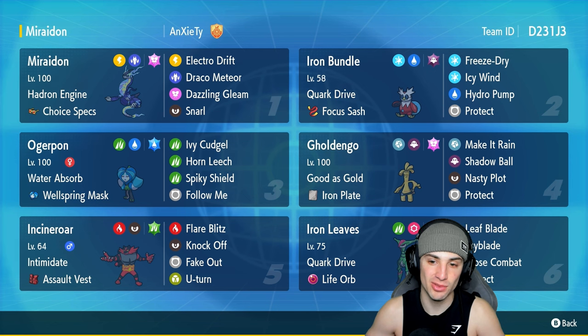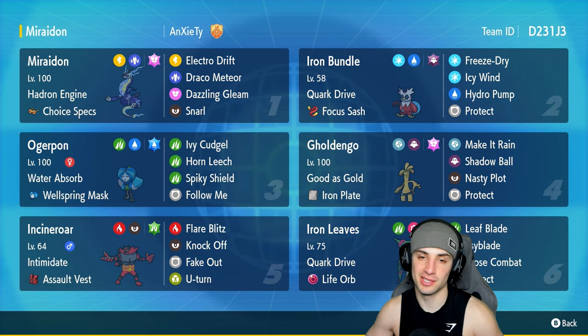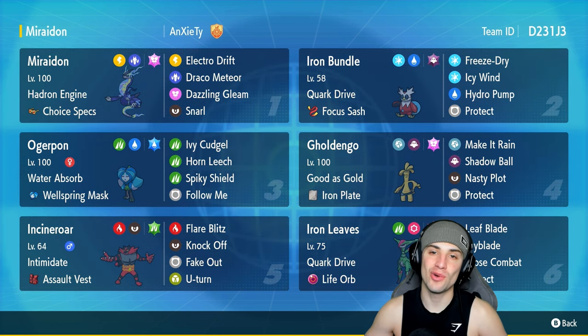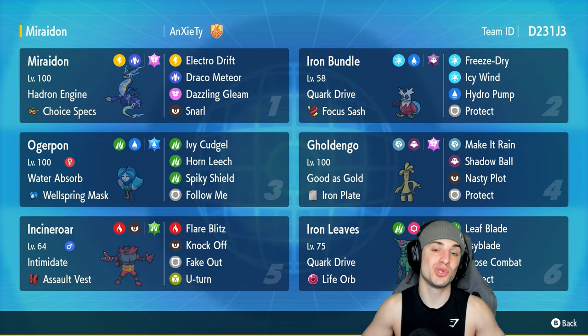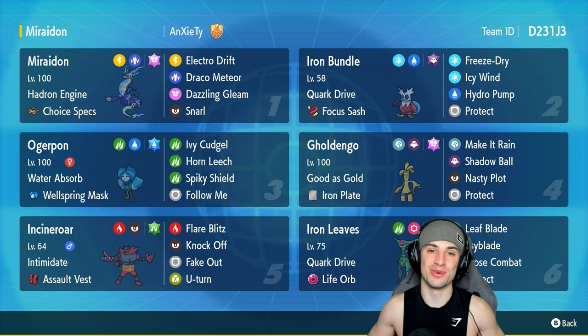The other three Pokemon on today's team are Goldenglow, Ogrepun, and Incineroar. Goldenglow is a great special attacker, Ogrepun is phenomenal, and Incineroar — you guys already know: Intimidate, Fake Out, all that good stuff. The rental code is in the top right corner. Let's go showcase Miraidon in Regulation G!